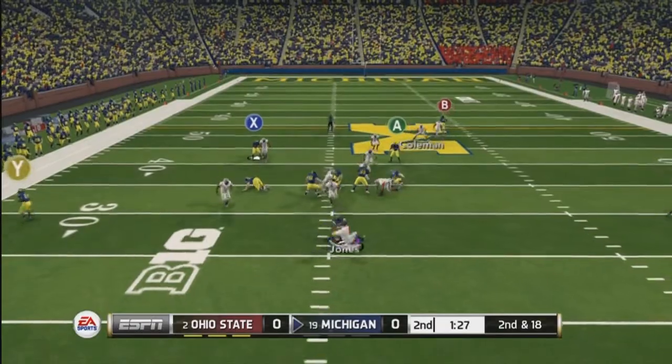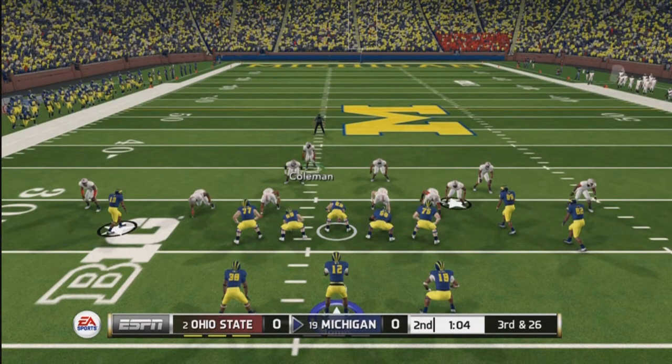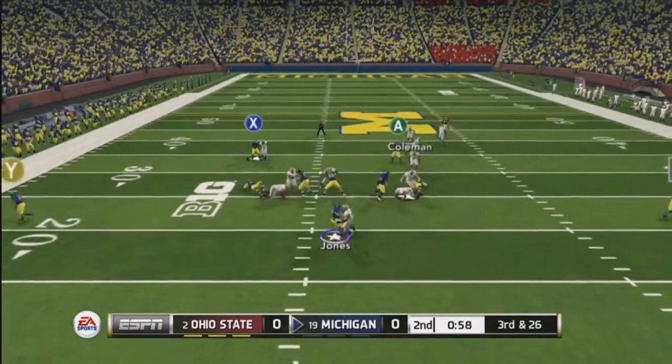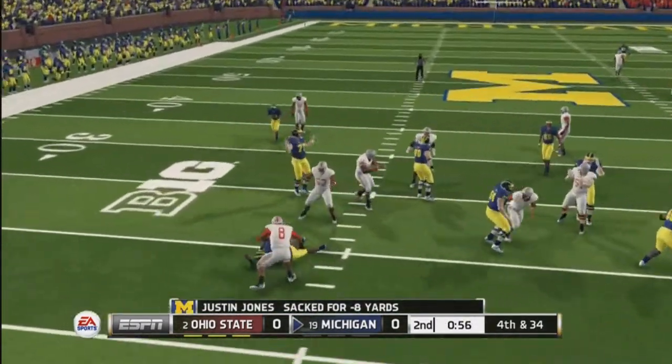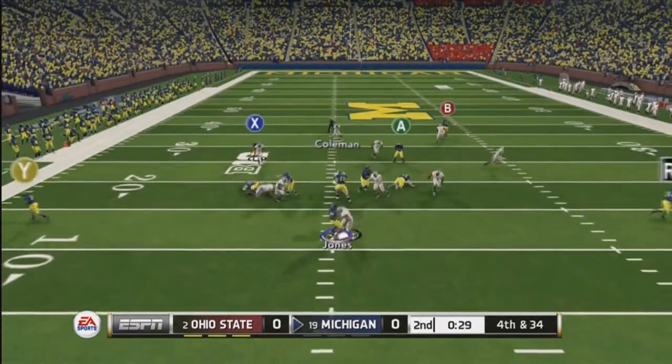As you guys can see here, look at this — the edge on the right side comes in real quick, really great coverage over the top. Now in NCAA you're gonna have to put the pressure; you don't want to let your opponent throw the ball, so you're gonna go ahead and put the edge heat right here on the right side.